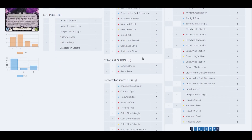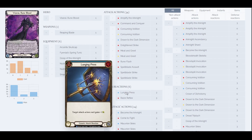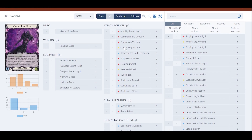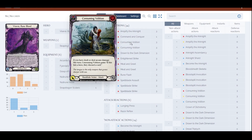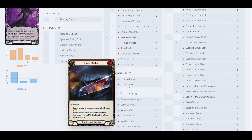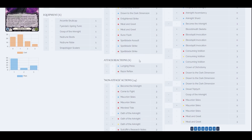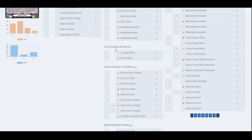For attack reactions, nothing too special — three Lunging Presses, just to force one more damage or use for pitch. It's one of my favorite cards. Say you're playing Consuming Evolution and they block with a defense reaction or a card — Lunging Press forces them to discard a card if you're dealing any arcane damage. Then Razor Reflex, just a good attack reaction overall. Only six copies total for attack reactions.